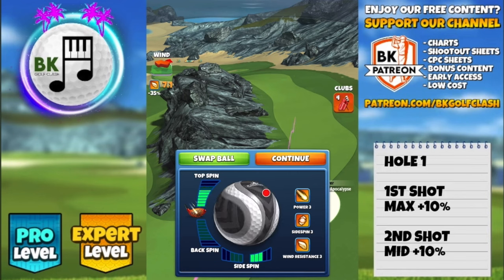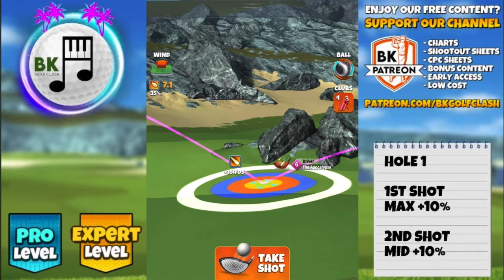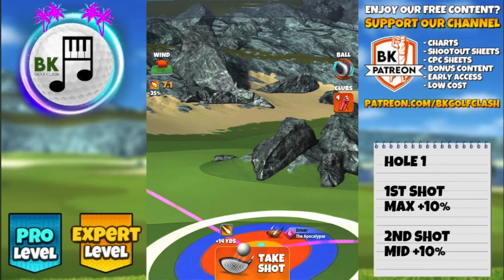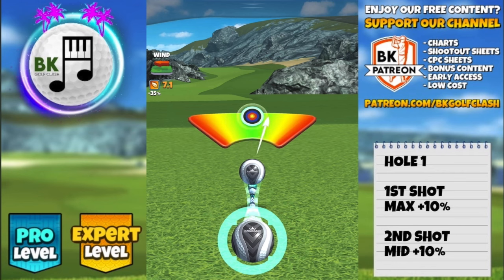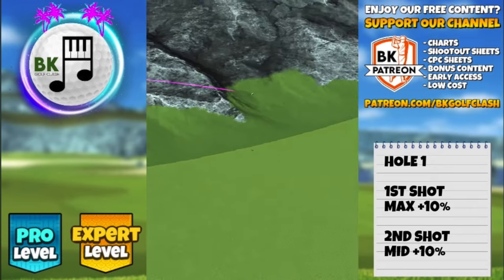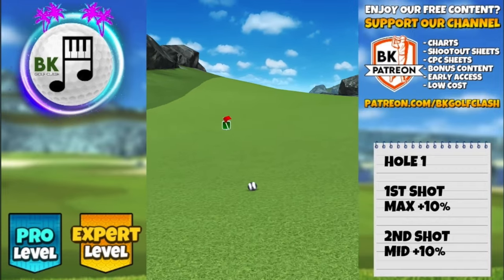I'm going to quickly throw in another option on hole one, playing on the right hand side. If you've got crosswind or tailwind you won't need any overpower. 5.5 topspin, 3 right spin — I also played this one with 5.8 topspin, which worked very nicely. In headwind you might need to set up further back and go with full overpower. But with this wind angle and any tailwind you don't need any overpower. Setting up at max distance with APOC 5 and above. Max plus 10 is the adjustment. The reason I'm showing the right hand side option is there's a very nice funnel from the right if you can get into a good position, which is a little more consistent than playing on the thin rough on the left. So it's up to you whether you want to go for it.